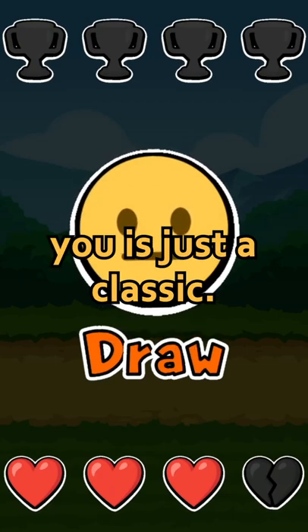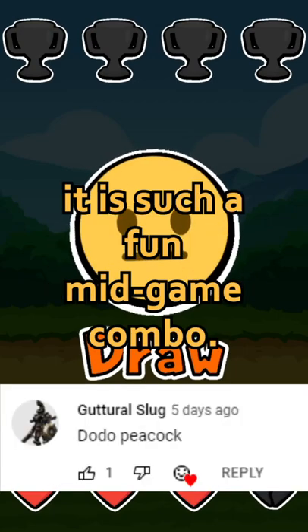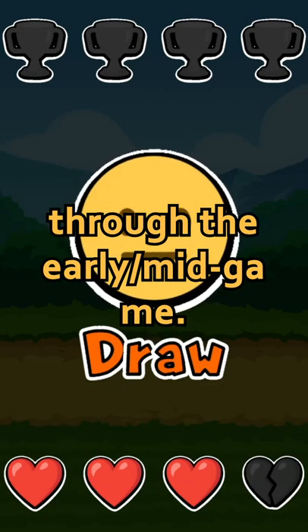The next combo I want to show you is just a classic — the Dodo and Peacock. It's such a fun mid-game combo. It's super easy to set up and works great for getting you through the early mid-game.